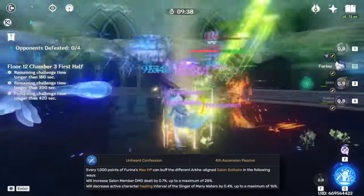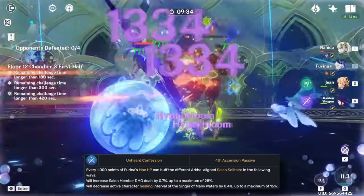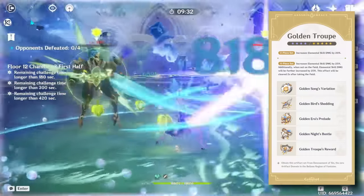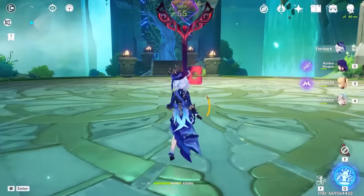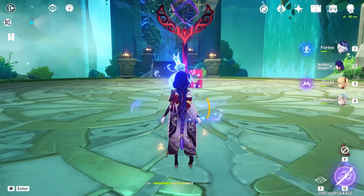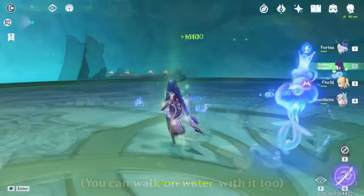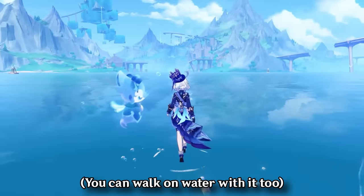With Farruzin's A4 talent, she can boost the DPS of Salon Solitaire even further, and elemental skills have the privilege of capitalizing on the Golden Troupe set for even more damage. The one downside is that you will be stuck with the off-field version on account of not having access to Farruzin's charge attack, but that's hardly an inconvenience, as most if not all the time you'll prefer that one anyway. Easily deserving of a spot on this list.